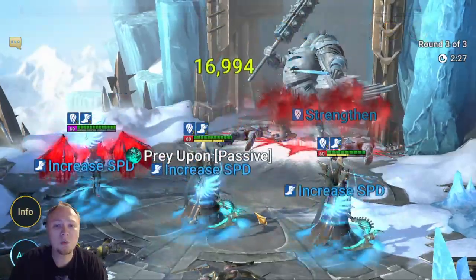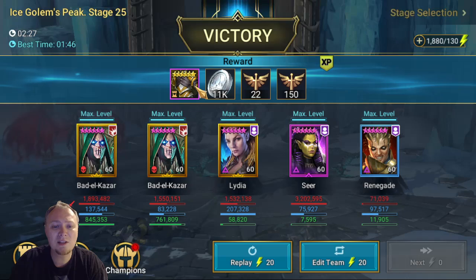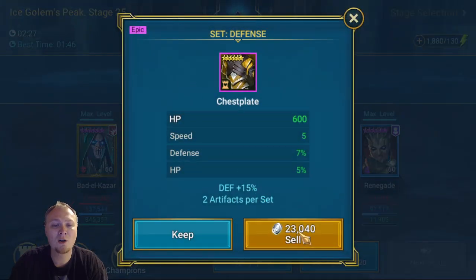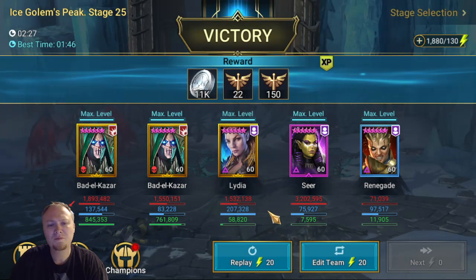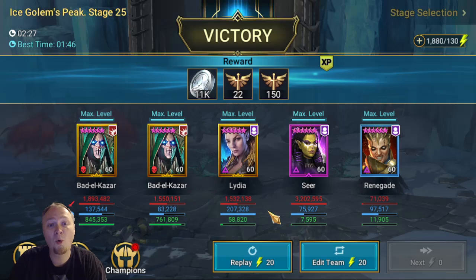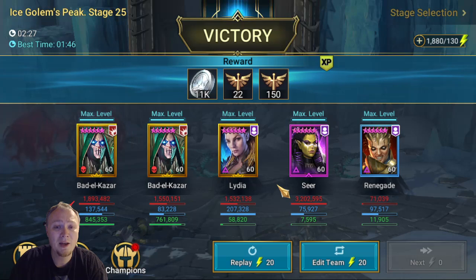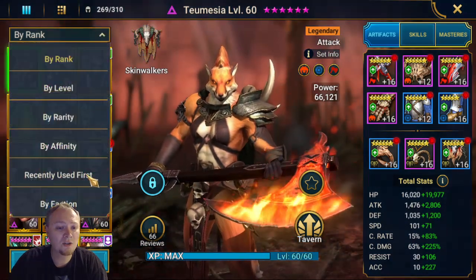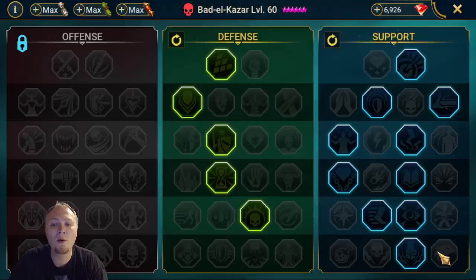And since I've switched over the gear on one of my Bad Ls, and since I have switched the Masteries on them, this has been a crazy better team. So number one, you want to poison the Ice Golem. You want to poison the Ice Golem. That seems odd to me, but that's what you want to do. Now, on your poisoners, here are the Masteries that you want to run, and this is so important. Full stats on Lydia here.